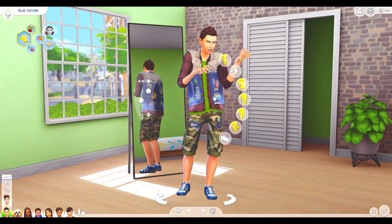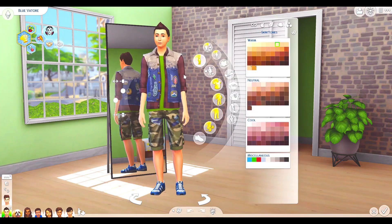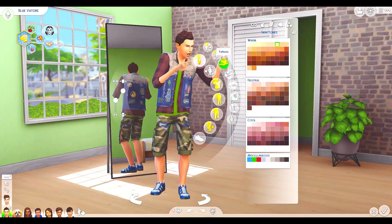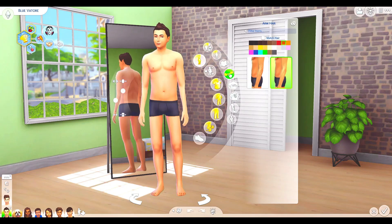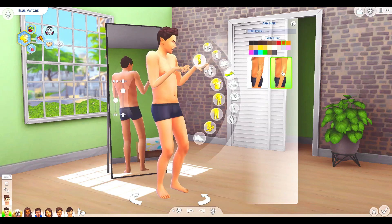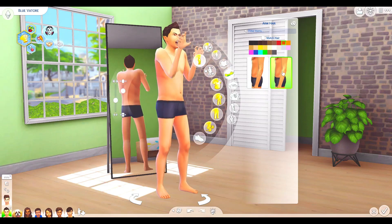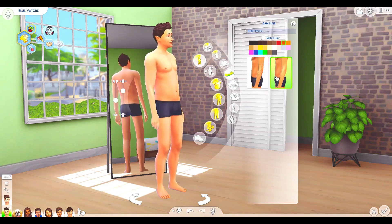So here is Blue and we're going to take a look at the body hair. You click into body and then you have all your stuff here. Here is arm hair. There are two options: your basic very hairy arm hair, and then you have this one, which I believe is the light version of body hair that cannot be seen but can grow as the Sim grows. I think it's just two levels of body hair when it comes to this section of the arm hair.